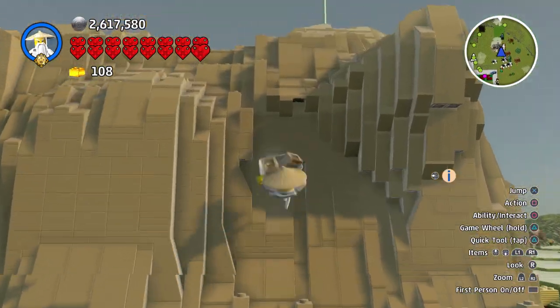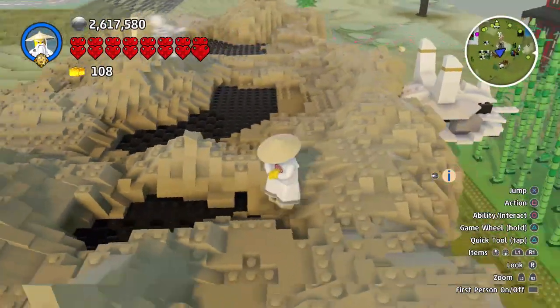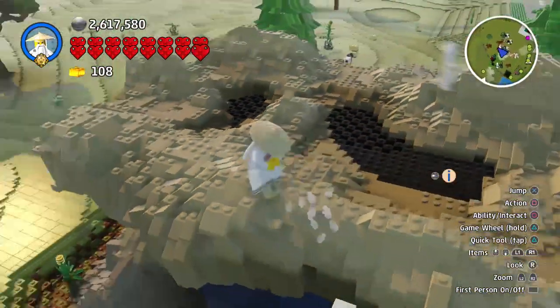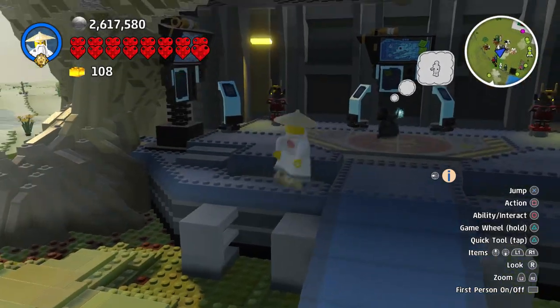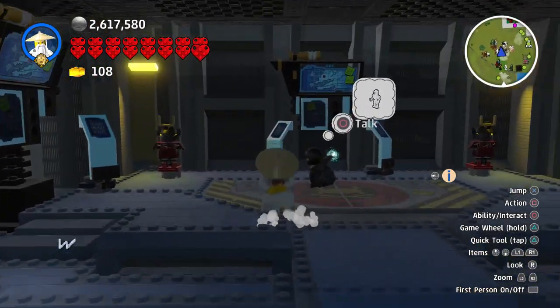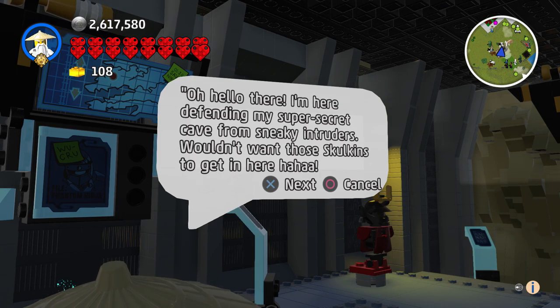There's a scarecrow who wants a water gun but I'm not really interested in giving it to him at the moment. What is going on here? There's not too much at the top, but I hear somebody jumping around inside. Is this a bad guy's place or a good guy's? A character speaks: 'Oh hello there. I'm here defending my super secret cave from sneaky intruders. One of those Skulkins got in here!'